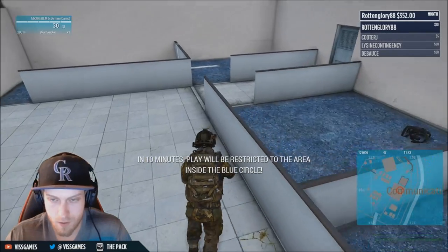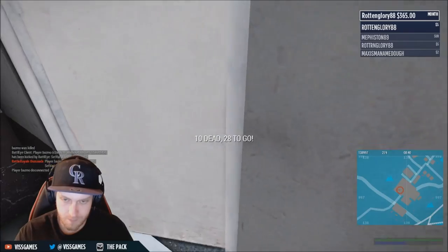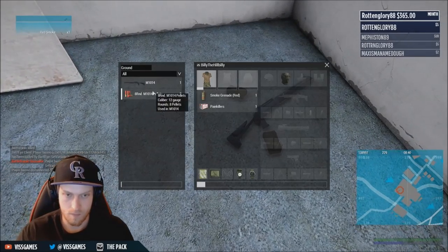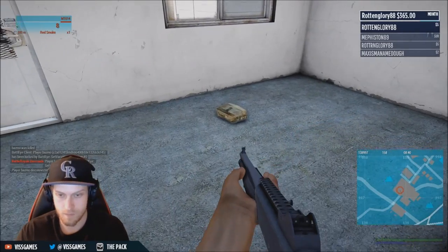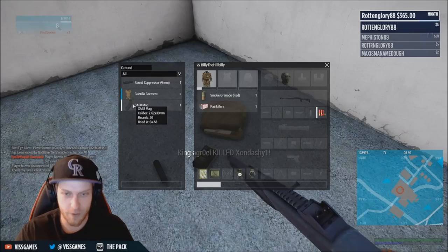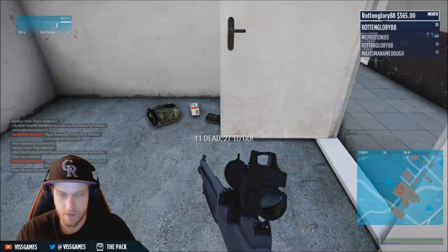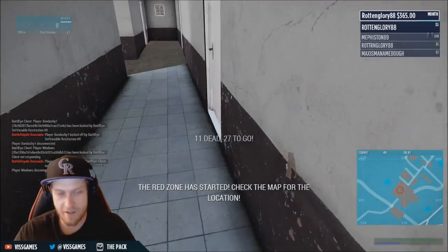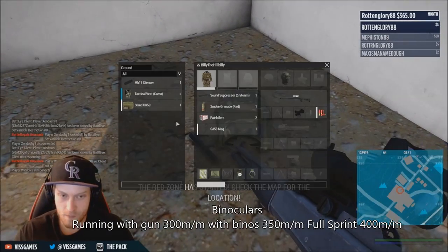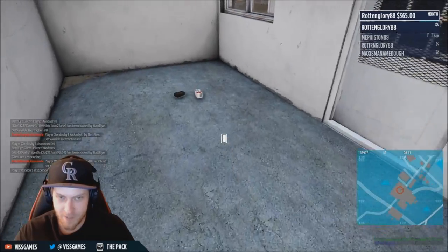For misc items, binoculars are a very important item — always pick them up. Not only are they good for spotting people, but if you pull your binos out you sling your gun on your back and run at 350 meters per minute compared to 300 with your gun out. An advanced tip: if you move your binos from equipped to your inventory, your gun stays slinged and you'll run at 400 meters per minute — that might save your life when running to circle. That last tip was discovered by one of my viewers named Zack.